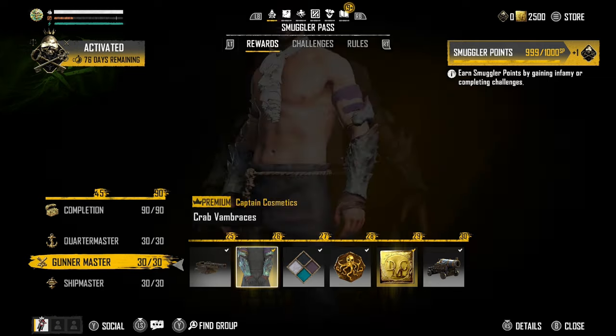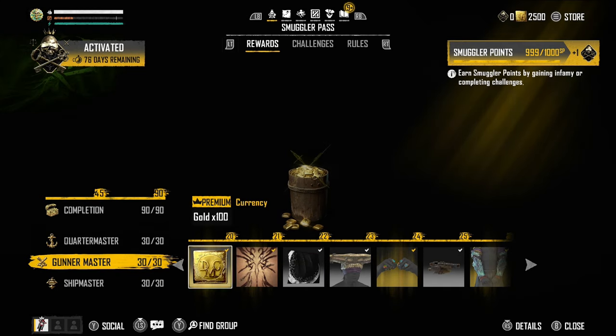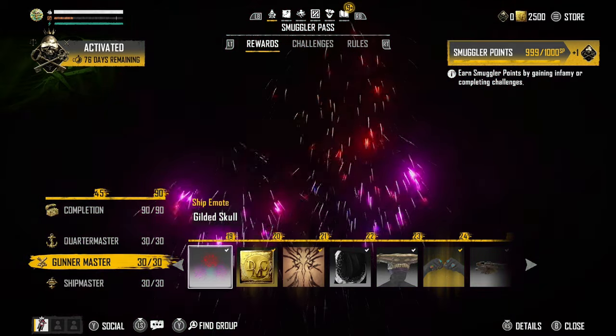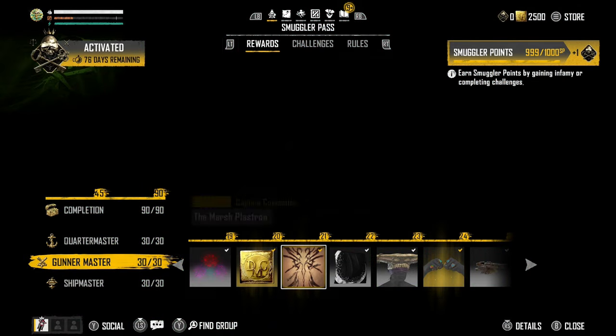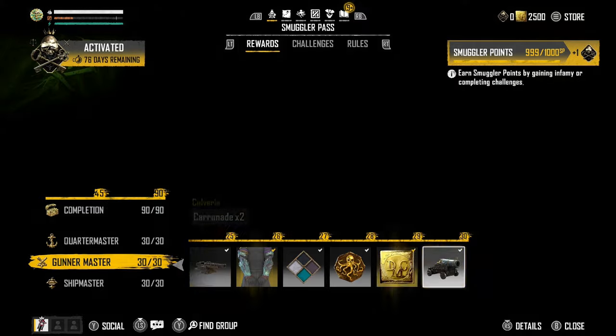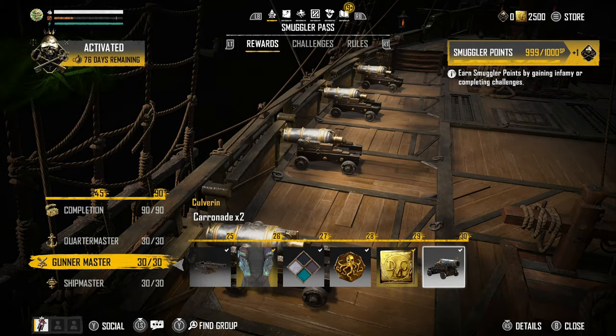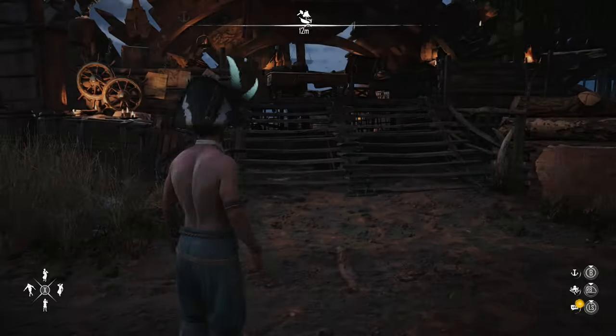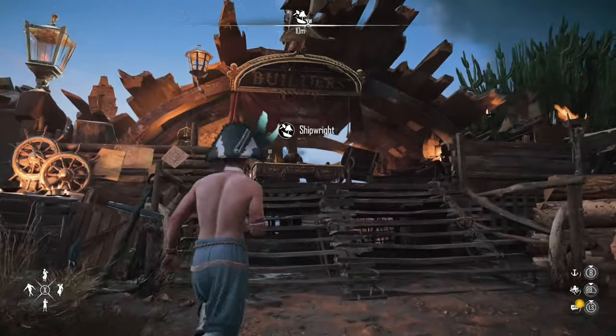To get the cannons, you need the Gunmaster Tree — there's nothing special along the way on this one, just cosmetics, pieces of eight, and gold. You have to grind all the way to level 30 to get the Caronade cannons. It's not a blueprint — they just give you two. You're stuck with two, you can't make more, so be careful not to delete or sell them.